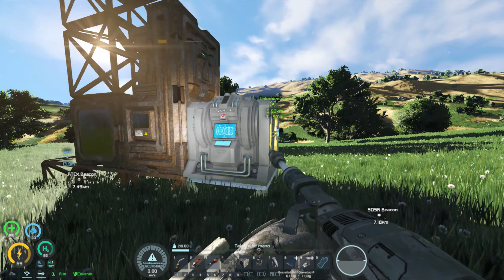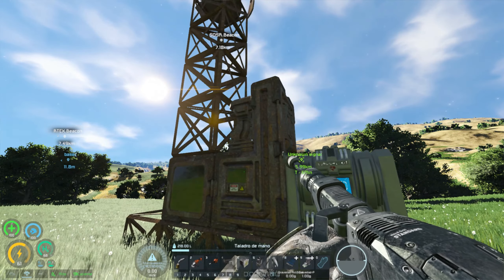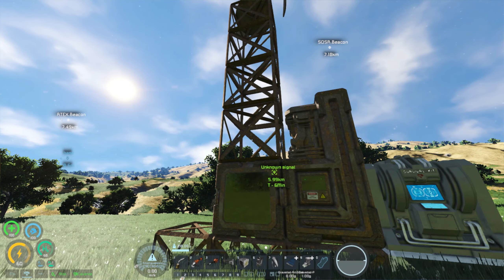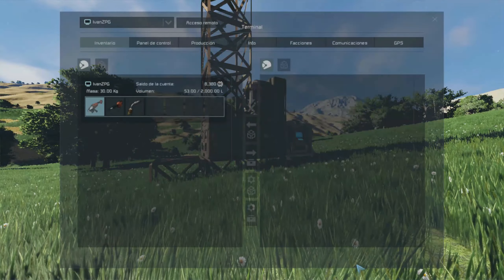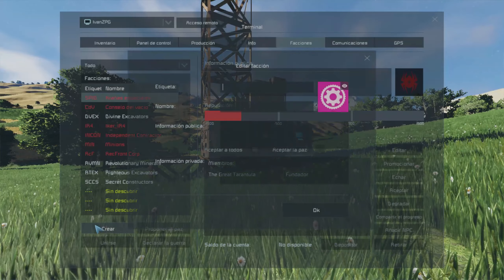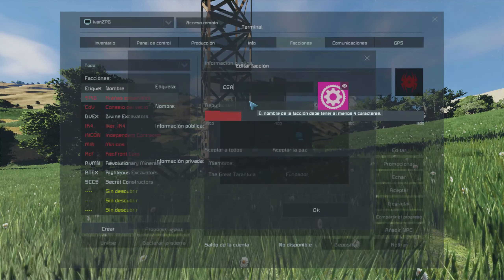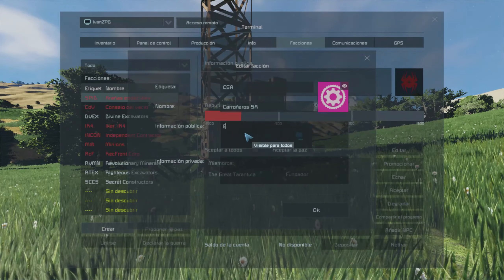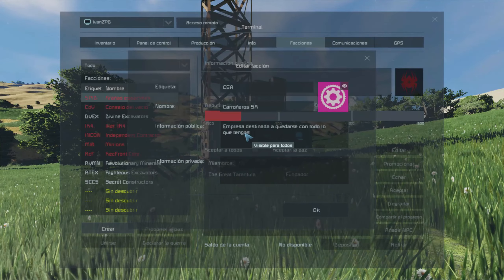Me ha quedado por poner la criocámara y alguna cosa más. Entiendo que si muero voy a volver a generarme aquí. La verdad que está siendo un comienzo de aventura bastante accidentado. Y ya para ir finalizando, que no se nos olvide que tenemos que hacernos nuestra propia facción. La etiqueta va a ser CSA porque se va a llamar Carroñeros SA — Sociedad Anónima — empresa destinada a quedarse con todo lo que tengas.